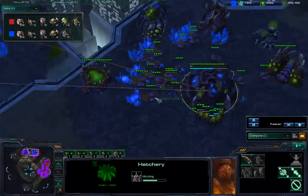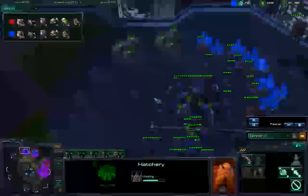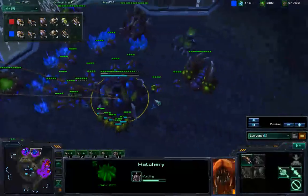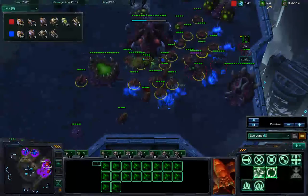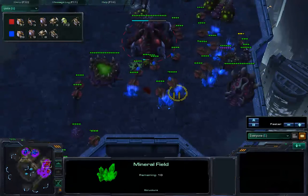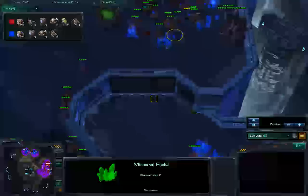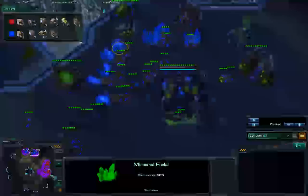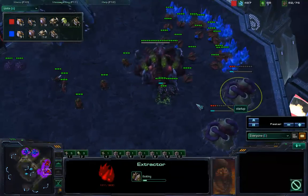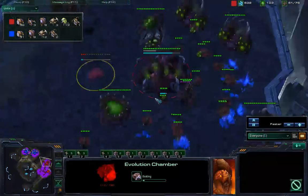This single Zergling is trying to cause waste. Startup is droning up with haste. Does he have a prayer? HeyPro's going Lair, although his second gas hasn't been placed. He'll probably attack as soon as he gets roach speed. Burrow is another way to succeed. Red just mined out a pile. HeyPro still has a while. Red is truly opting for greed.